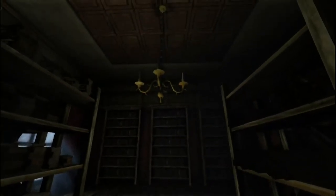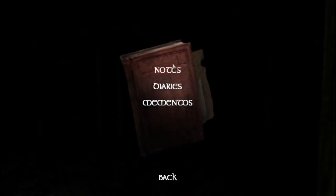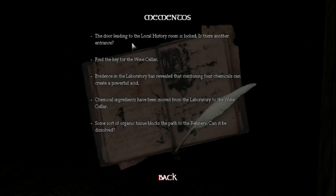Okay, so we planned this. Memento-wise — let's fill that up and leave the other. Notes, diaries — they're the audio. Mementos: there's another entrance, find the key for the wine cellar, powerful acid would be helpful, chemical ingredients have been moved to the laboratory. I need to get the wine cellar basically, some sort of organic tissue — yep, okay. I need to find the wine cellar key.